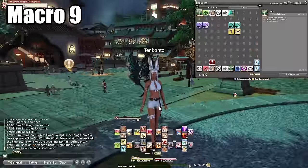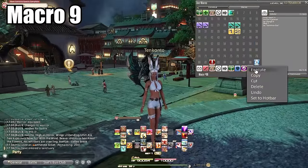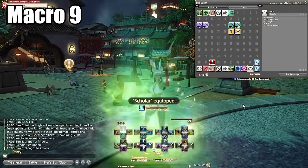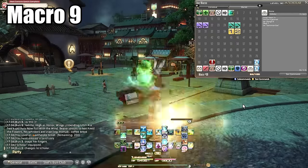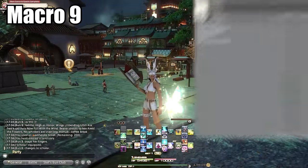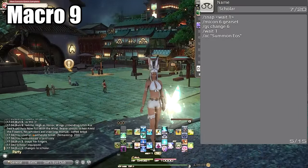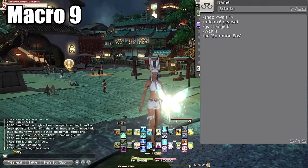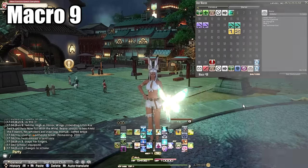Macro number nine: Scholar ready. This isn't only a job change macro like the warrior one — it also summons your fairy. I have a similar one set up for Summoner that automatically summons the carbuncle. It's super useful and worth mentioning for healer mains. It's one of those things that doesn't seem like a big deal until you start using it, and then you'll never look back.